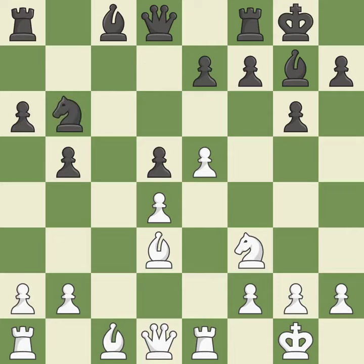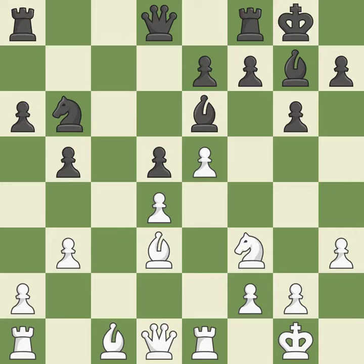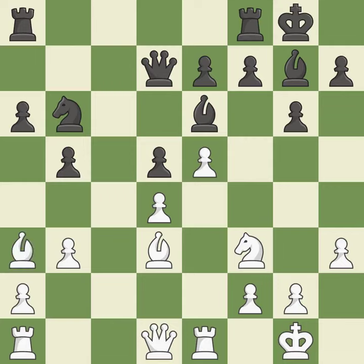This threatens to pin a knight — it is an inaccuracy. This develops a bishop off its starting square, getting it into the action — it is best. That is a logical response. Now that the rooks can see one another, they can defend one another — it is ideal. By developing a bishop from its initial square this activates it. As a result, the bishop may now control more squares because it is in a better position.